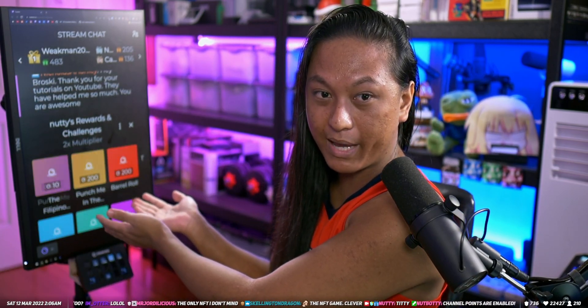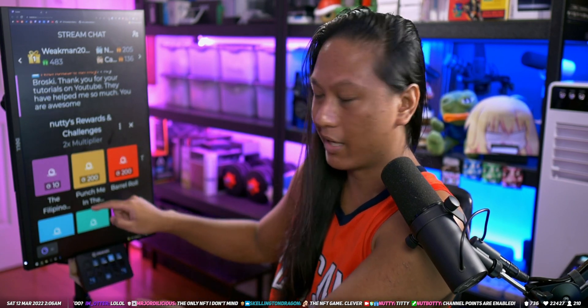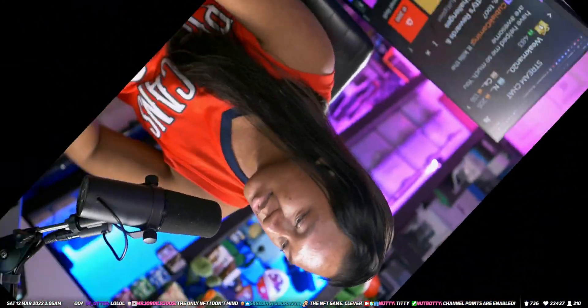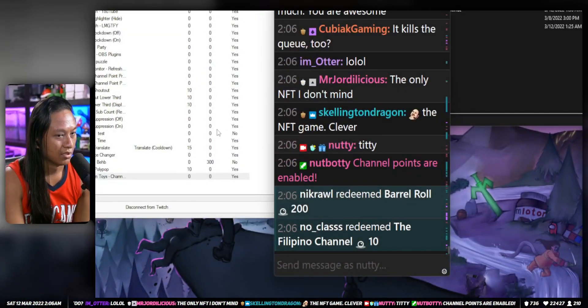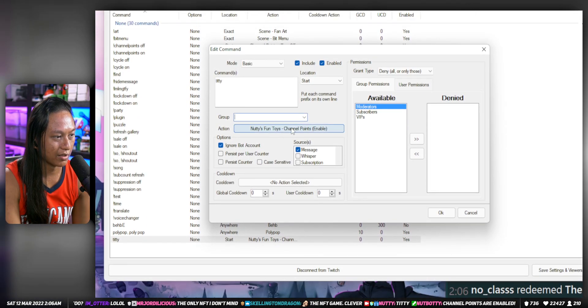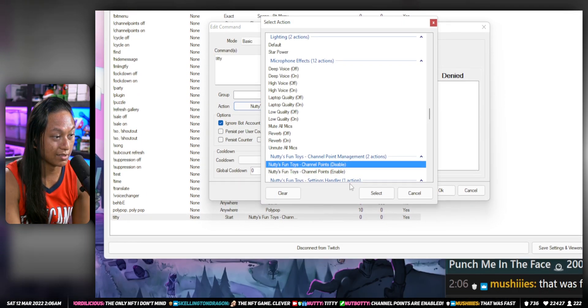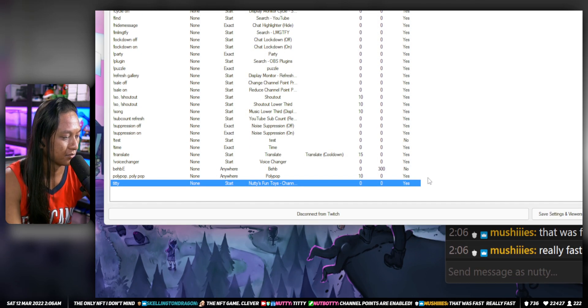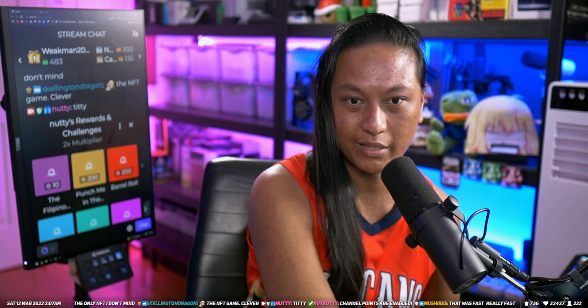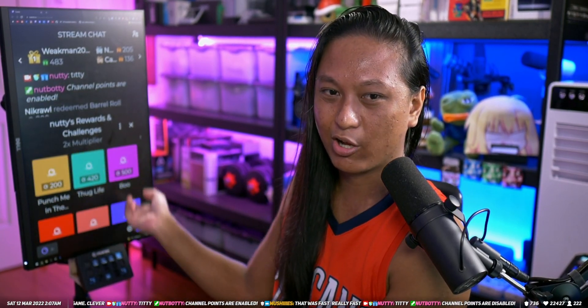If I type 'titty' in chat, all of the channel points should come back — and there they are, all the points are back. Then you can do the same thing to disable it: go in, press edit, and instead of 'enable channel points' do 'disable.' Watch what happens — type 'titty,' press enter, and they all disappear.